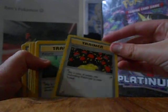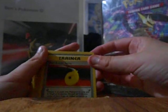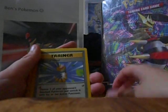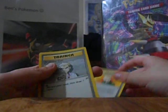And these are my trainers: Potion, Sleep, Recycle, Energy Retrieval, Energy Retrieval, Energy Retrieval again, Energy Removal, Pokeball, Defender, Plus Power, Super Potion, Potion, Super Potion, Mysterious Fossil, Devolution Spray — and some of these are actually pretty rare. Pokedex, Gust of Wind, Gambler, Switch, Switch, Berry, Energy Charge, Energy Surge, Blaine's Gamble, Lieutenant Surge, and Professor Oak.